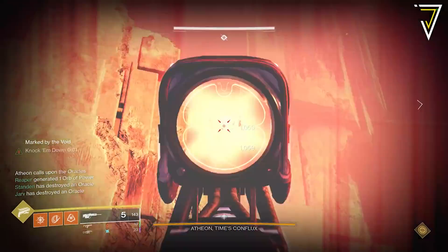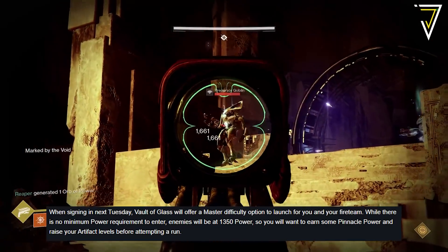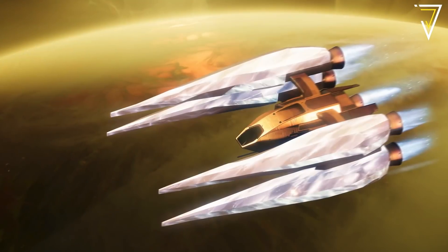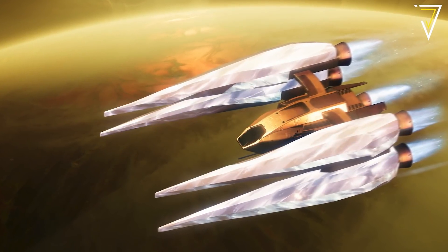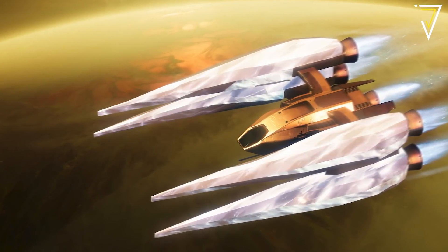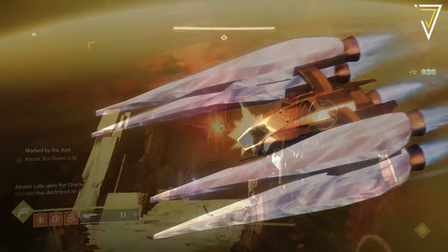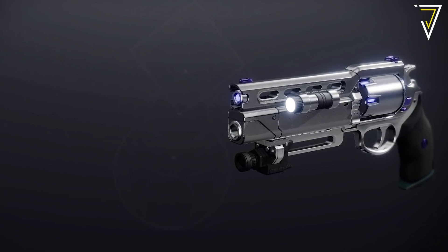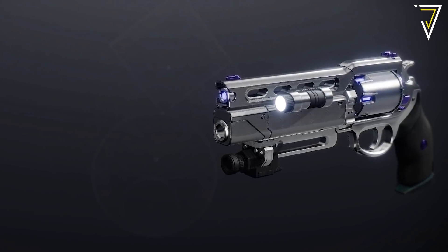Another week and another weekly reset is upon us, and with this week's reset we see the start of the Solstice of Heroes event. This is a limited time event that celebrates the achievements of guardians in the fourth year of Destiny 2, running from July 6th through to the weekly reset on August 3rd. With Solstice of Heroes we also see the return of the European Aerial Zone, a three-player matchmade activity set on a floating island just outside the European Dead Zone.